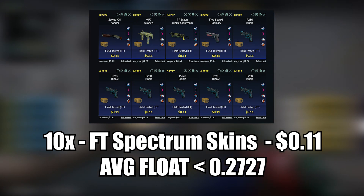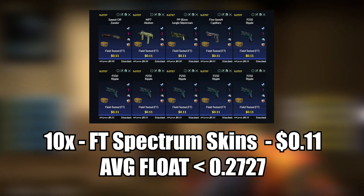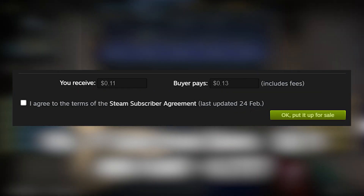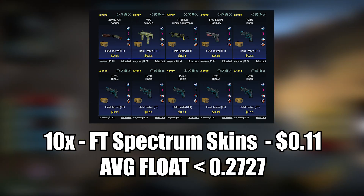The average float of the tradeup needs to be less than 0.2727, so I recommend you sell off the skins you get with floats higher than 0.3 for 13 cents each, so that after Steam tax you'll be getting 11 cents each, and you will not be losing any money. The total cost of the tradeup will be $1.10.